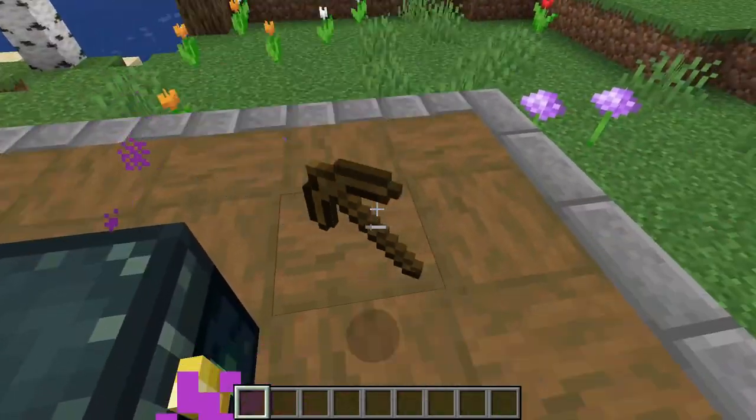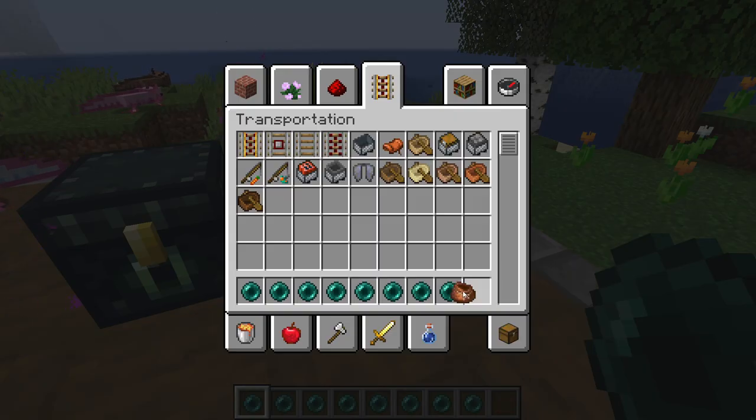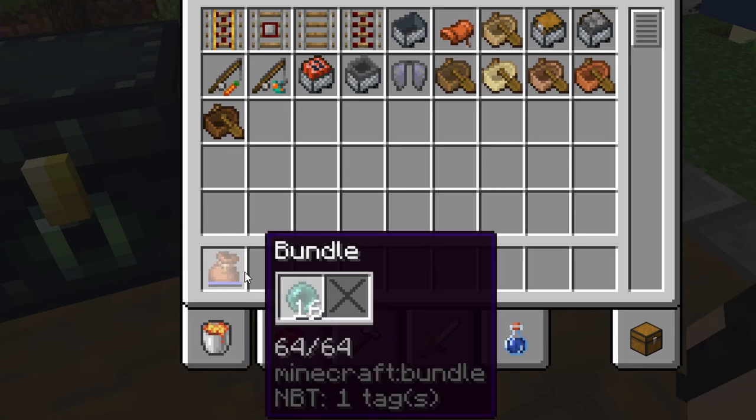For instance, your beautiful first wooden pickaxe that you want to keep forever would take up the entire bundle. Also, with anything that stacks at a different number — for example, ender pearls — each pearl will take up four slots in a bundle out of 64, because Mojang wanted to balance it out. So four times 16 equals 64; if you had a full stack of pearls being 16, that would fill up the entire bundle.